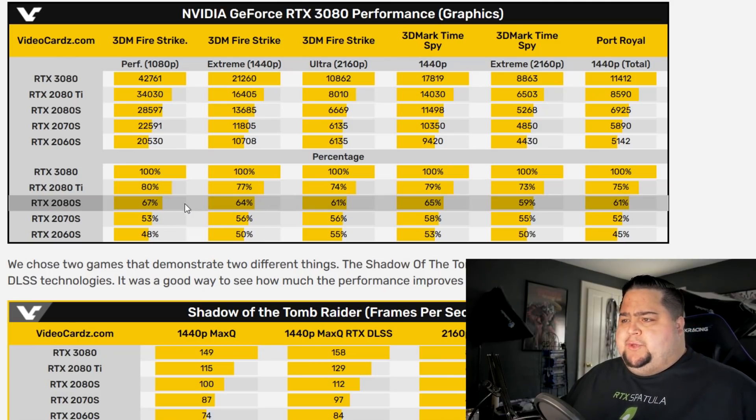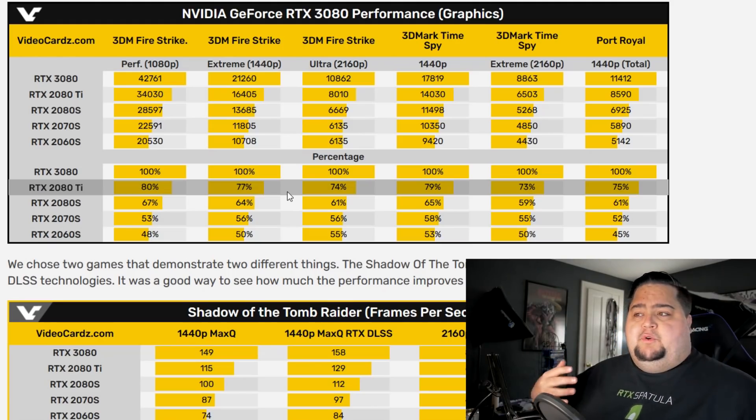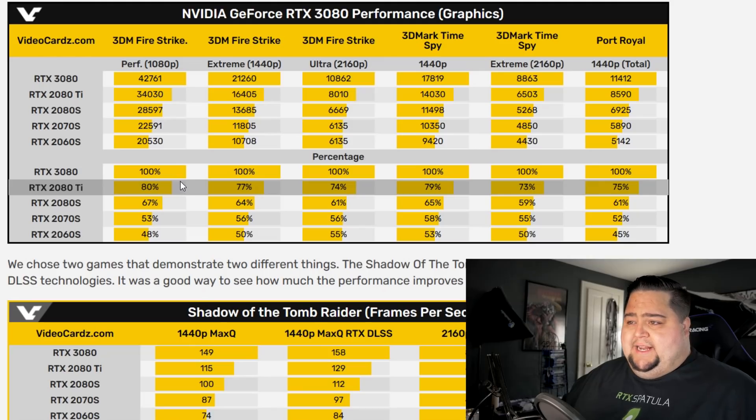At 1440p, these numbers do get a little bit closer, and that's telling as to why NVIDIA, during their big reveal — where we also got the reveal of the RTX Spatula — was so keen to focus on 4K performance. If you go back during that reveal by Jensen, everything was based on 4K gaming performance because they knew that is where they would see the biggest gains with the higher memory bandwidth on GDDR6X. Even at 1080p, the 3080 is only 20% faster than the 2080 Ti versus 26% faster at 4K.